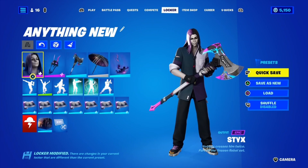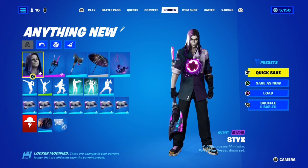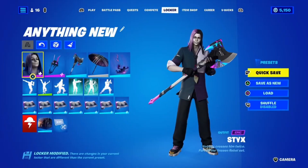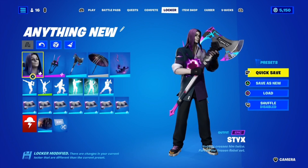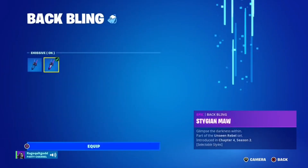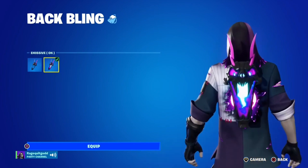Here we are again - this time I'm reviewing a Fortnite crew skin. I think this is my first time doing this; feel free to let me know. Today we got the Stick skin. He's got a hole in his chest, and I'm really curious to see how that works. The back bling is the Steigen Moth, which has an emissive edit style on or off.